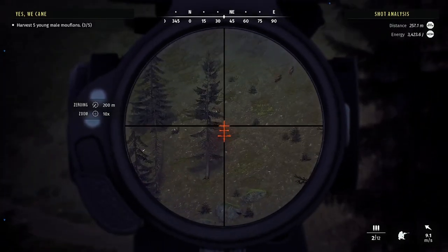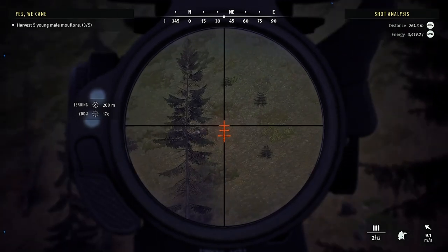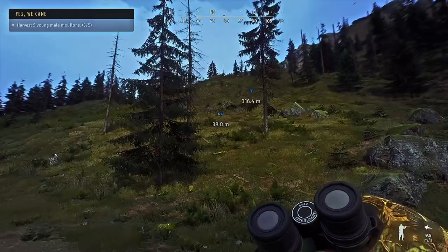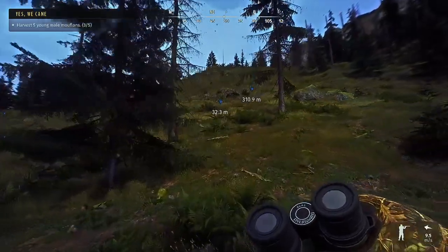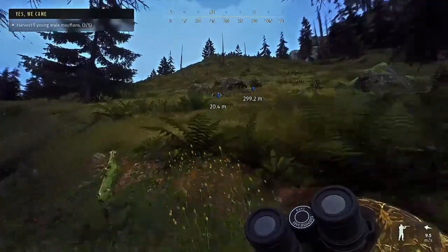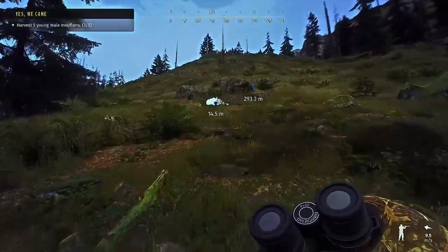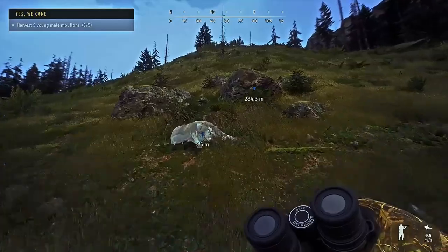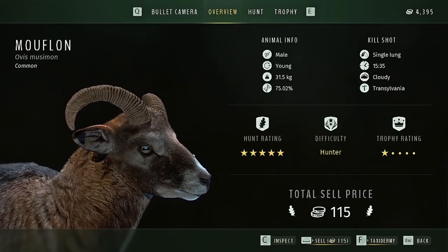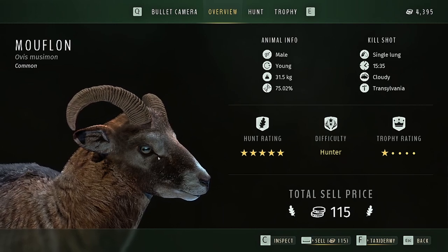If you are new to this game, after you take the shot try and follow the creature you hit because they will go down. As you can see I just followed them and pinged exactly where they went down. Another good rule of thumb is to check on them a couple times to see if they're actually down. Let's check this guy out — ooh, 75%. Gotta be a little more careful, I guess.